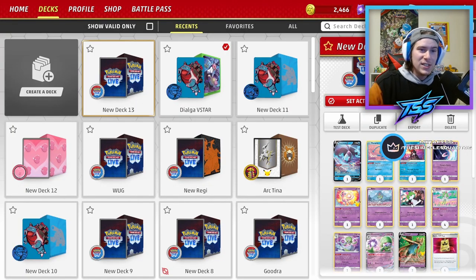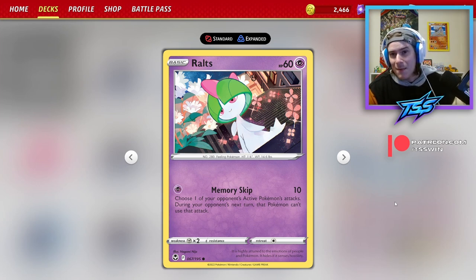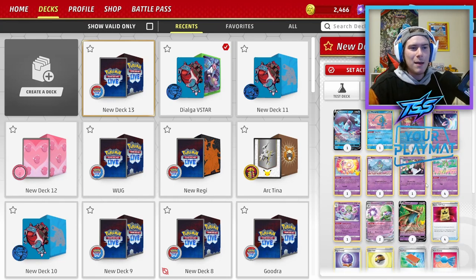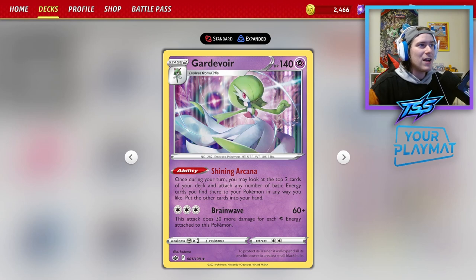As we saw in the EUIC finals, Routes ended up being extraordinarily important because of the Memory Skip attack. If your opponent's in a position where they can lock you out of the game, you can use this Route to lock them out by making them not attack, kind of taking a turn away from your opponent so you can re-establish a setup and get a huge knockout.